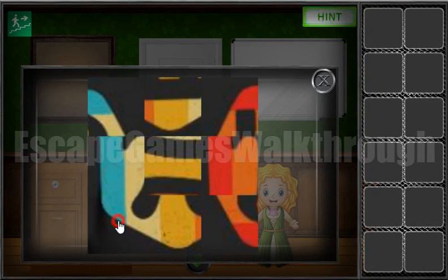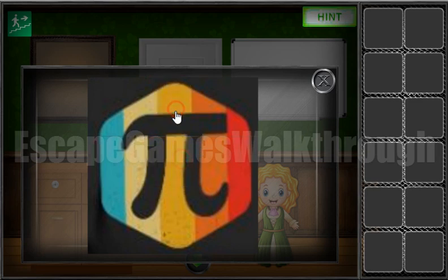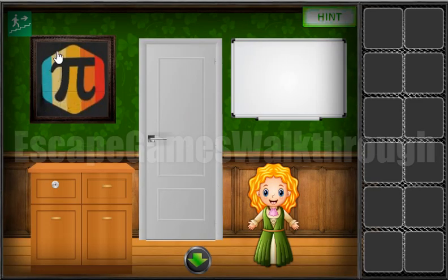Let's solve now this picture. There's a letter P here and different colored stripes. It's blue, white, yellow, orange, and red.